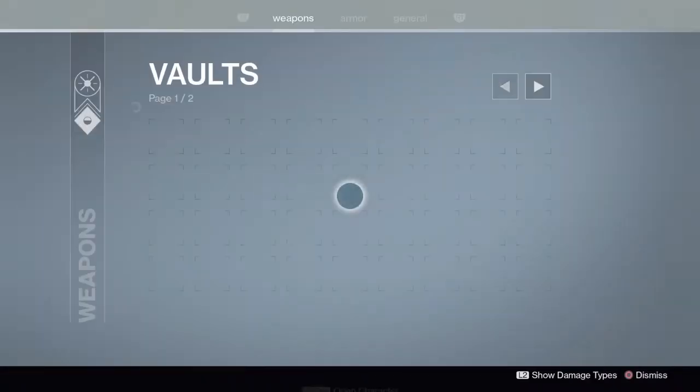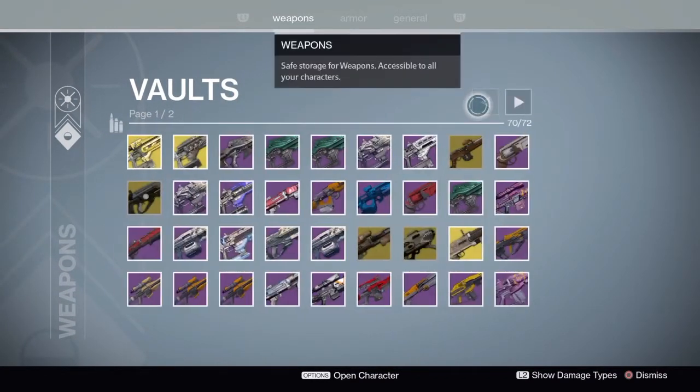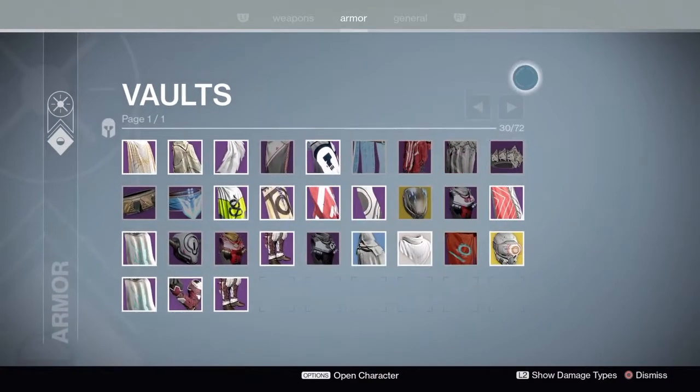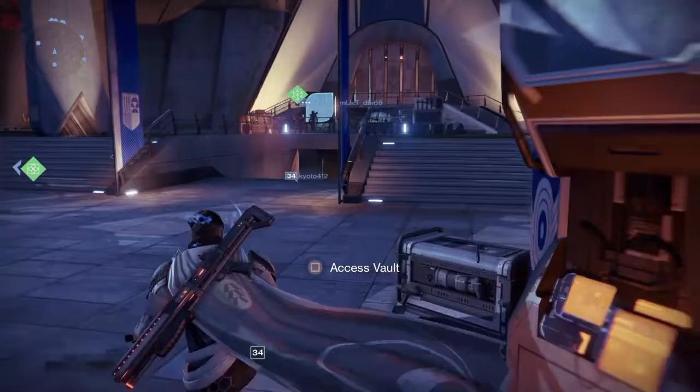Here's what everybody wanted to see in the stream — bank space! 72 weapon slots. I only have two spots open now because I like to hoard. Two pages for your armor as well, and double your general storage.